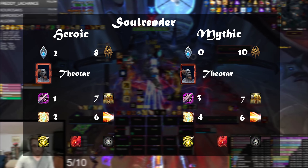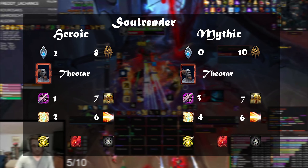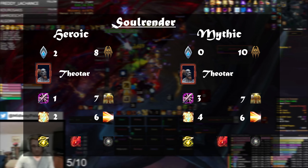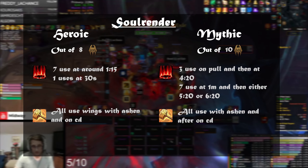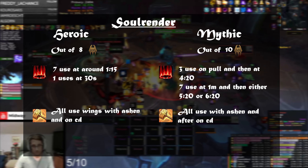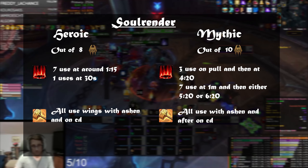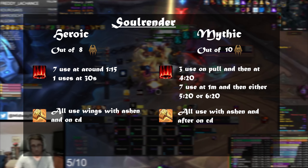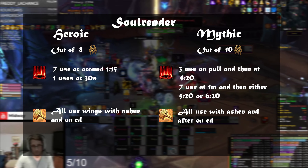On Soul Render, Venthyr is completely dominating mythic and also most of heroic. Marats is fairly even with Shock Barrier in mythic. Everyone playing Marats uses Light's Hammer, while some Shock Barrier players switch to Light's Hammer — probably due to mana issues. In heroic most people drop Ashen at one minute fifteen seconds, all using Wings with Ashen. In mythic some drop on pull, others wait until the first chains at one minute, using the second Ashen at around 4:20, 5:20 or 6:20 — likely synced to chains assignments.